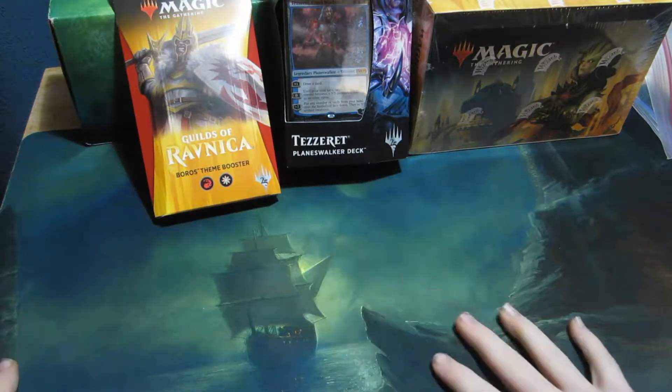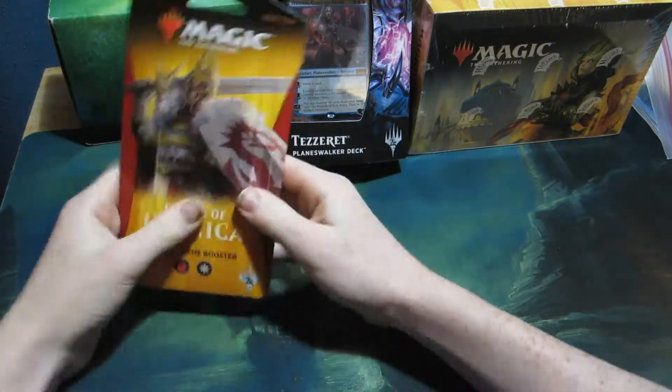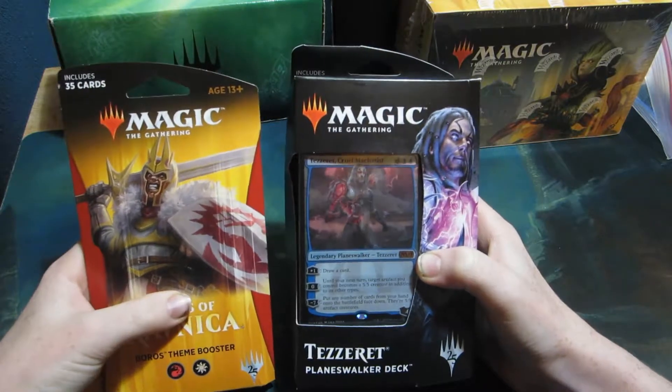Welcome back everybody to the second day of unboxing my Christmas haul of magic cards I got. Today we have this Planeswalker deck for Tezzeret, and we have a Guilds of Ravnica Boros-themed booster pack.